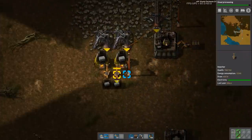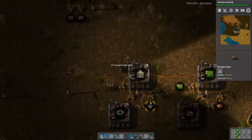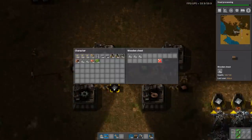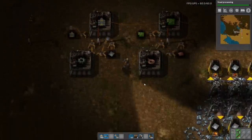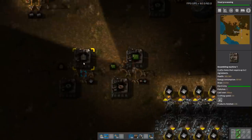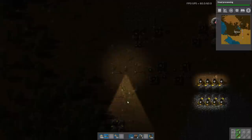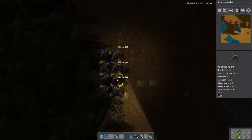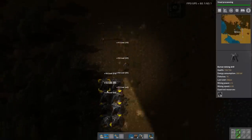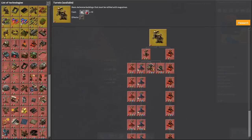Grab all of the furnaces. I'll grab all of the stone bricks and even more of this. More iron. I guess I need to run up here for more iron or copper. Should bring some coal with me. There we go — that's steel. Let's build some turrets because you never know.